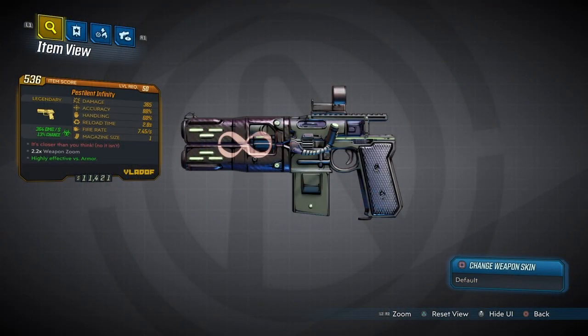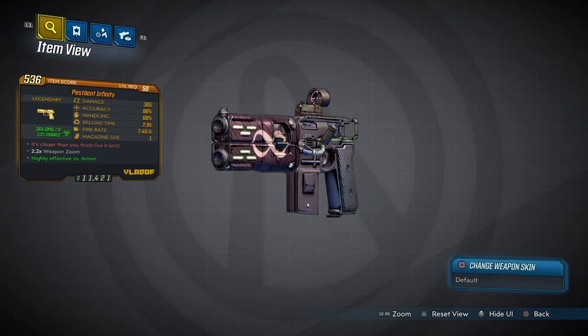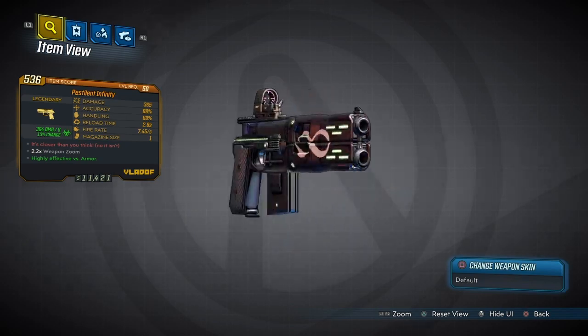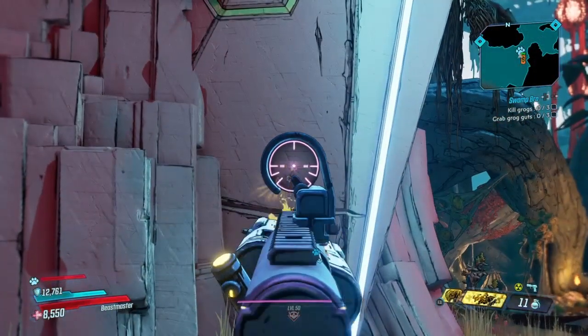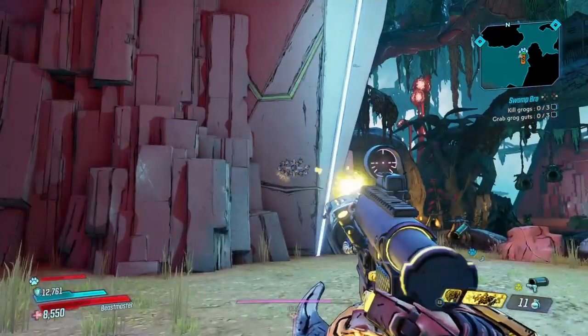Here it is — the Infinity Pistol. Now that we know the location to get this weapon to drop, how well does it actually perform on Mayhem mode 4? Well, we're about to find out right now. We're going to head into the Proving Ground of Instinct and see exactly how well this weapon performs.